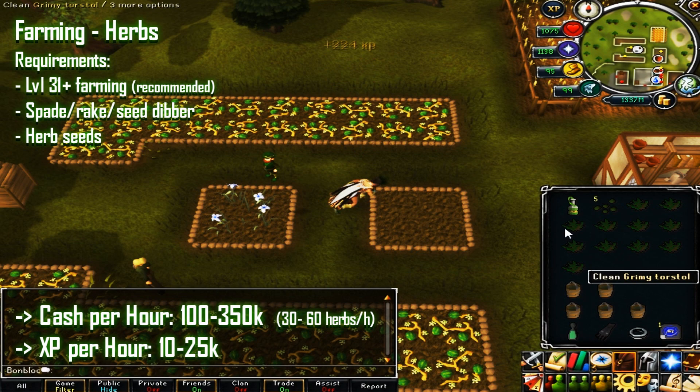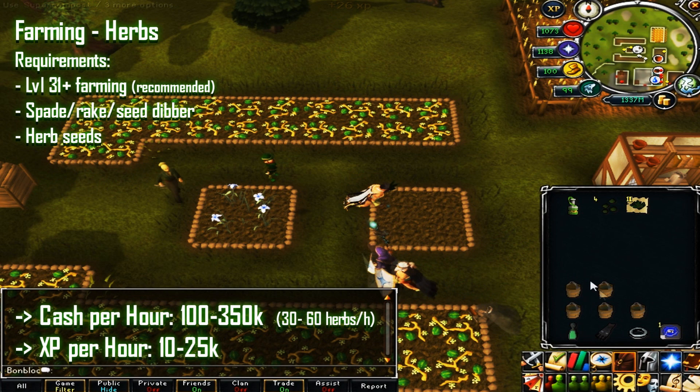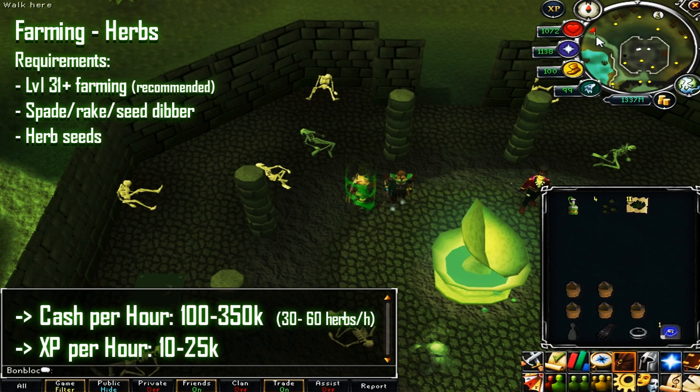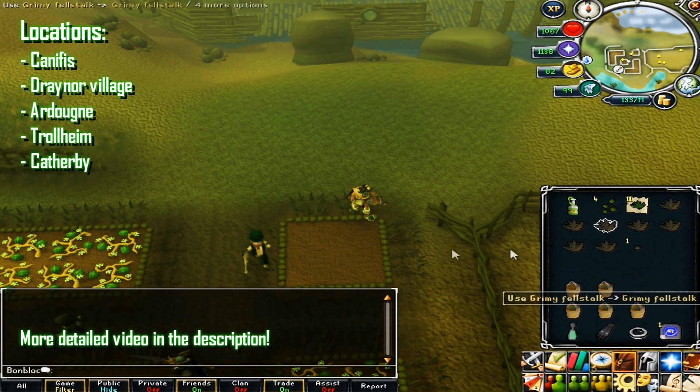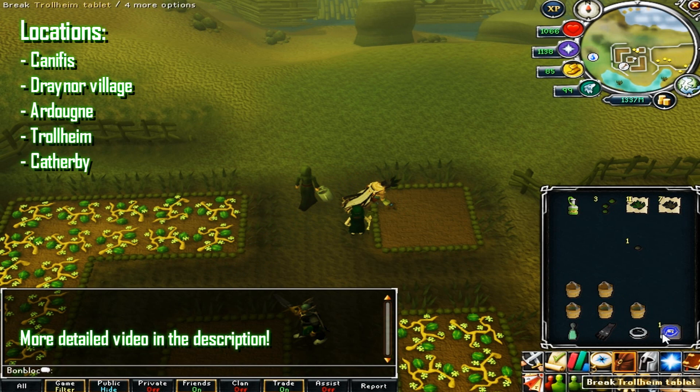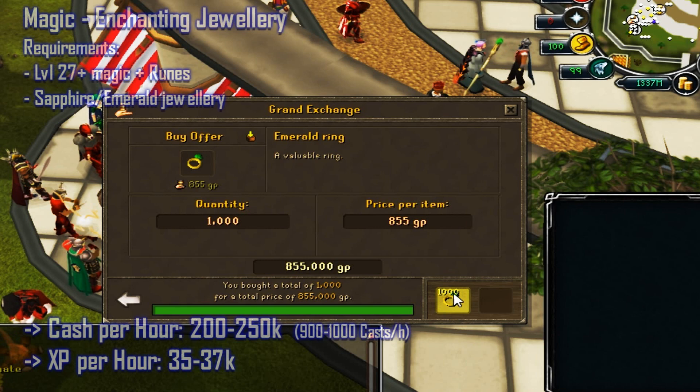Moving on to the farming skill — herbs require at least 31 farming, but the higher the better. You'll need a spade, rake, seed dipper, and herb seeds. Cash per hour is between 100 to 350k depending on your level, herb type, and current prices. You'll get 10 to 25k XP per hour and trips take only about five minutes. The five herb patch locations are Canafis, Trollheim, Ardougne, Falador, and Catherby. I also have a dedicated farming herbs video linked in the description.